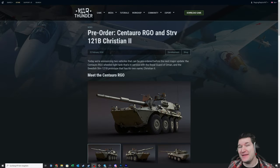It looks like the Deathblock season for War Thunder in 2024 is soon arriving because today we got two new pre-order tanks. One being the Centauro RGO and the other one being the Stridsvan 121B Christian 2. I don't know how it's pronounced in Swedish.